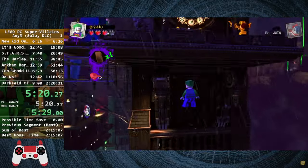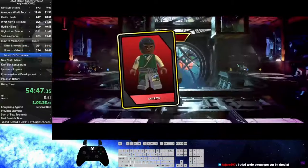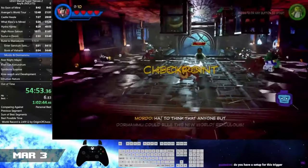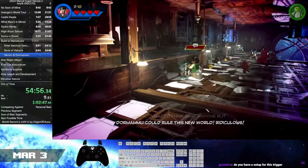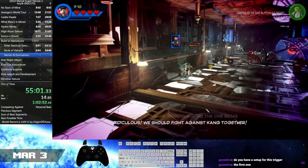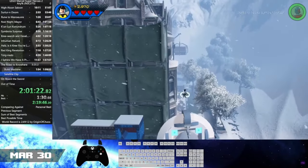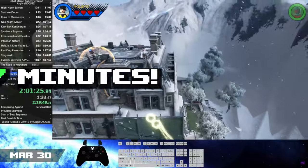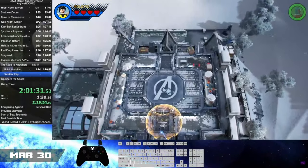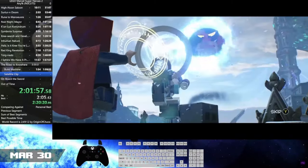The next 3.0 game to receive attention this month was LEGO Marvel Super Heroes 2. This behemoth of a run witnessed some massive time saves, with Cedum Nastic discovering two 5-minute skips in the game — one skip in Rune to Maneuver that bypasses the entire boss fight, rendering the level the shortest in the entire game with an IL time of 47 seconds, and another skip in Road to Nowhere, skipping the entire level from the first room. Ced utilized these skips and shattered the record by 37 minutes, achieving a time of 2 hours, 12 minutes, and 9 seconds loadless. Ced isn't finished with this game, so stay tuned for next month's recap.